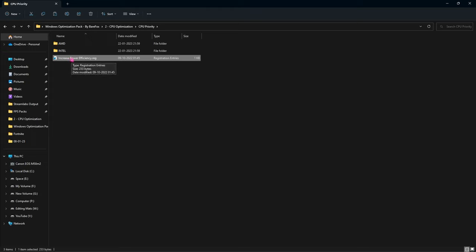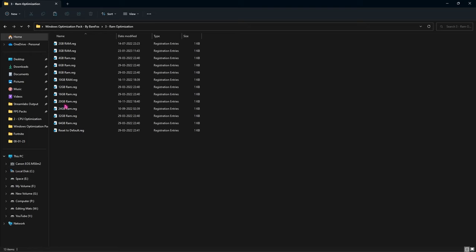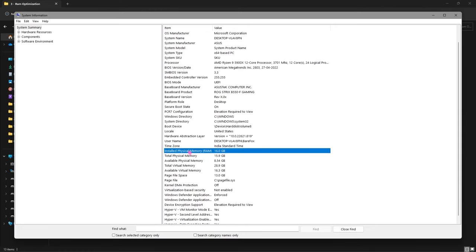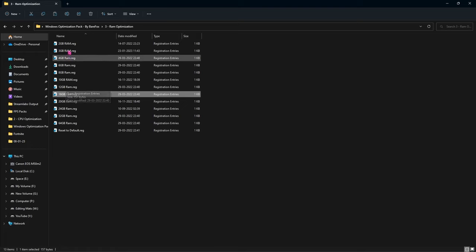Also don't forget to run the 'increased power efficiency' registry for power improvements. Go to the third folder, RAM optimization, where I have left a lot of presets for your RAM. To check what RAM you have, search for system information and look up 'installed physical memory.' For me it is 16 GB — it can be different for you, so run the preset that matches your RAM size.